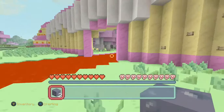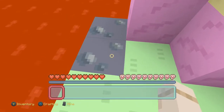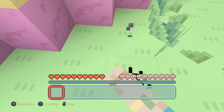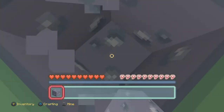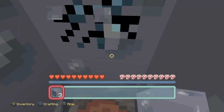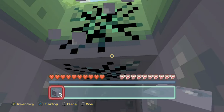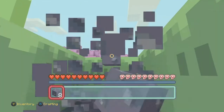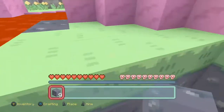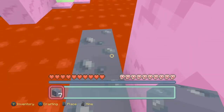That's the entrance right there, let's try to build. That's not enough blocks — oh, this block, that block, and that block. That's about enough blocks so I can get in. Now I fill in the hole, okay, so down there.